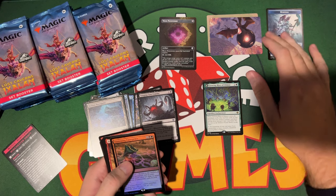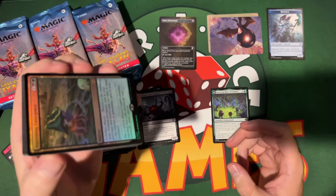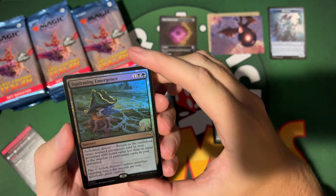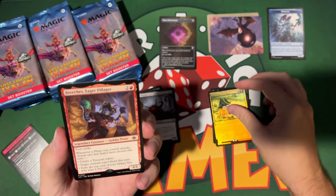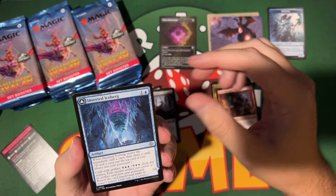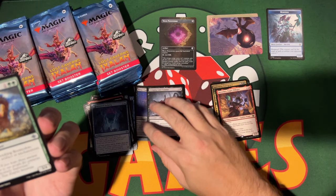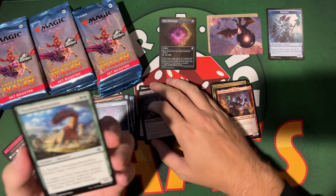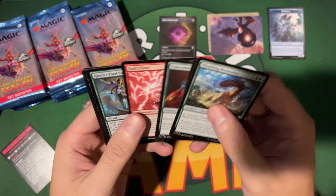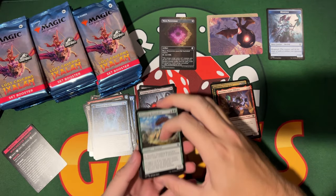Wow, that's a dark foil — look at that! It is actually a rare though: Squirming Emergence. Good card. Breaches Eager Pillager — also a rare. A pirate monkey, a common goblin pirate. You got some dinosaur commons in there too.